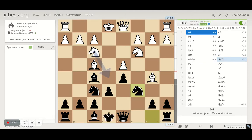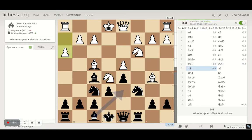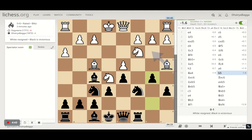He tries to give a check and I play knight c6. He brings the other knight to take advantage on c6, I bring the rook to c8. Then he plays a passive move — I would say h3 — and I just try to kick away the bishop. He goes back and I just keep pushing my pawns forward.